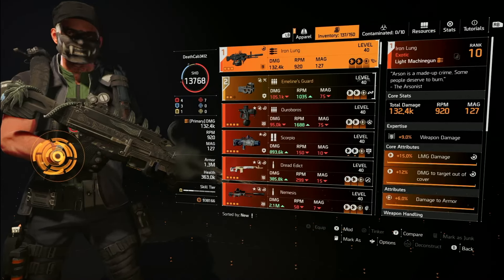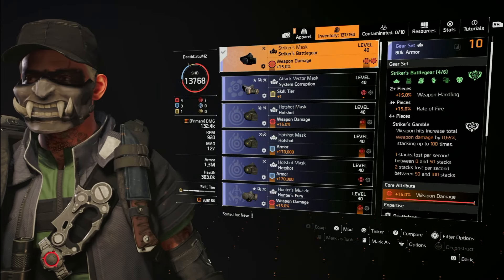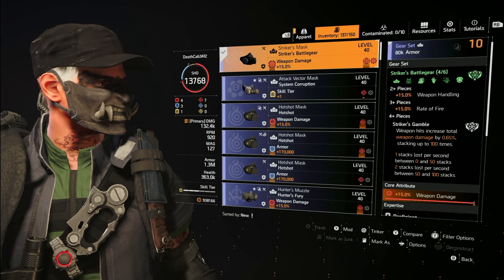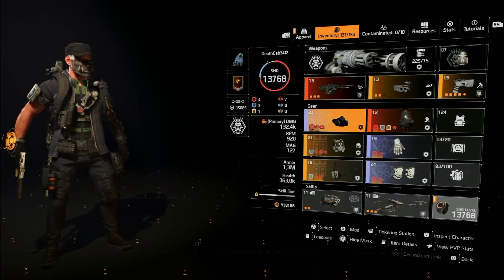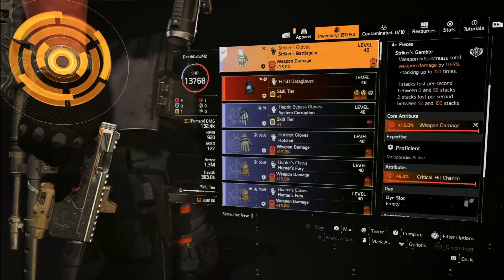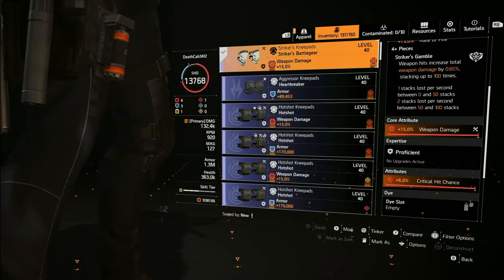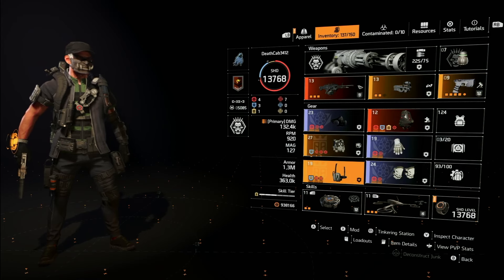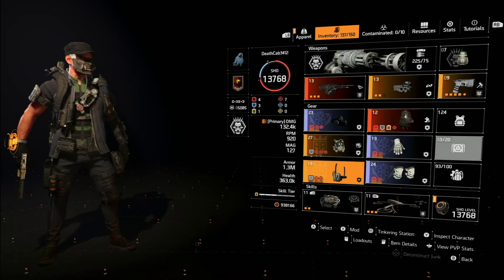We're now at 920 RPM, up from 800. And then we get Striker's Gamble, which gives us 0.65% amplified damage stacking a hundred times — really strong. We have crits everywhere, and all the other Striker pieces basically look the same. In order to get this weapon to be extremely effective, we need to address the reload speed, which we did with the Striker gear set.